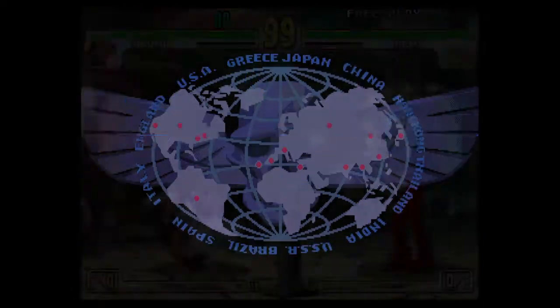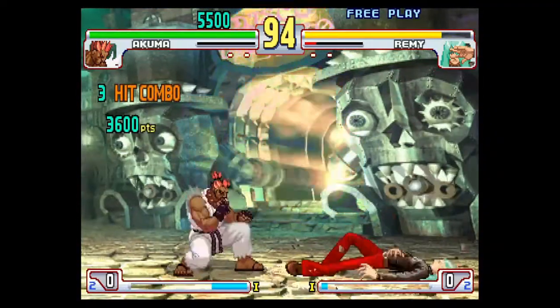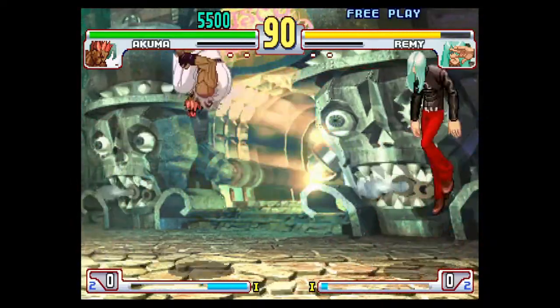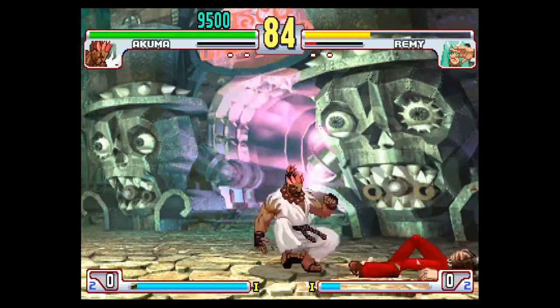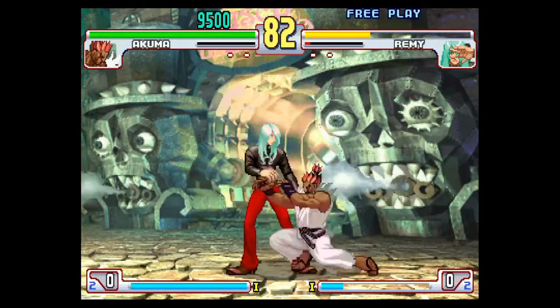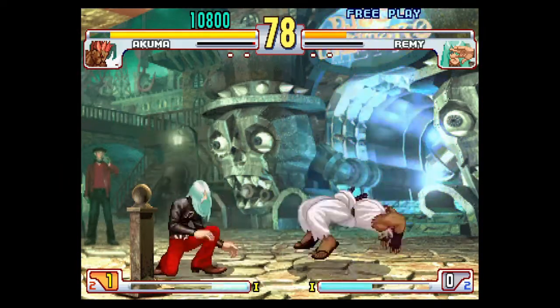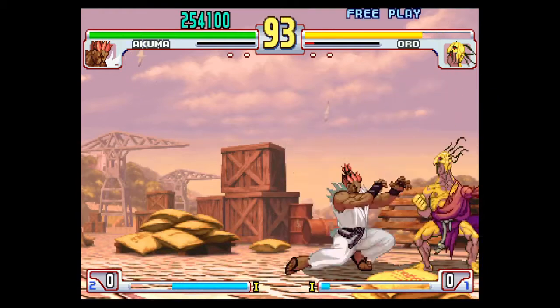Lastly is the Street Fighter 3 series, which took a very different approach in graphics compared to the rest of the series. There's not much gameplay-wise that actually changed — there are still super moves, although you can choose which one to use. But in addition, parrying was introduced where you can stop an attack and counter attack if your timing is correct. A new character line-up was introduced, only keeping a few originals such as Chun-Li, Akuma, Ryu and Ken.